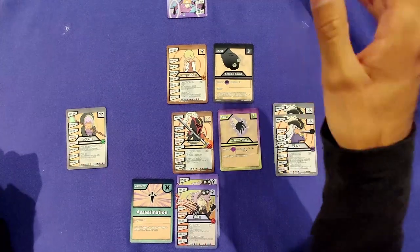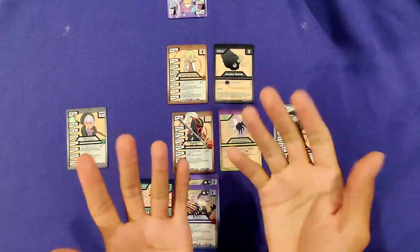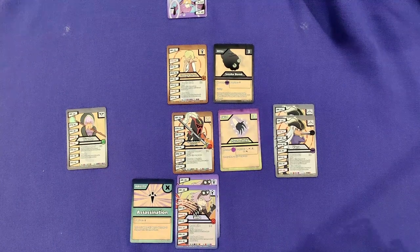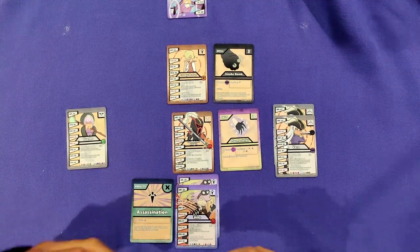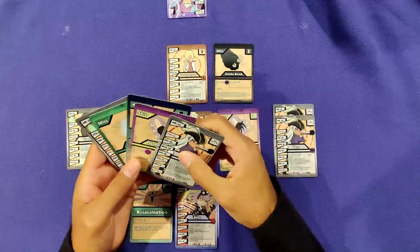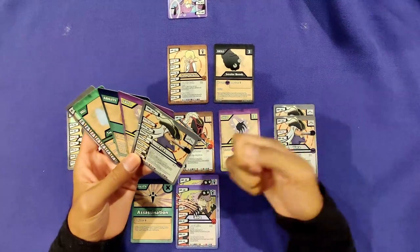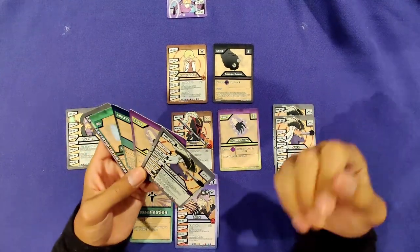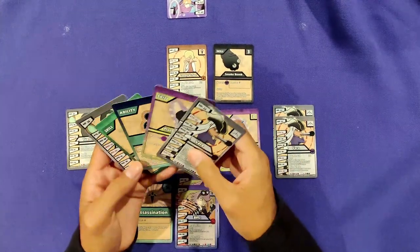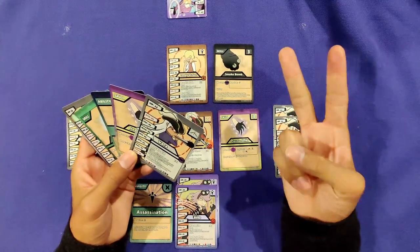Let's say the opponent does absolutely nothing and it's our turn again. Because I have no cards left, I draw five. You draw until you have five cards in hand, because as you saw you go through cards very quickly — the game would be super slow drawing one at a time. If you already have five cards, you still get to draw one. It's the beginning of a new turn, so my energy increases — now I have two energy.